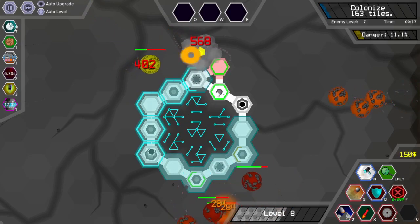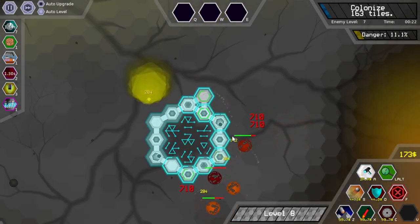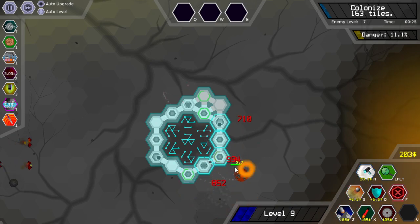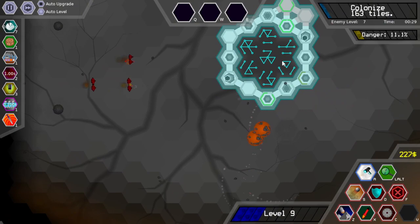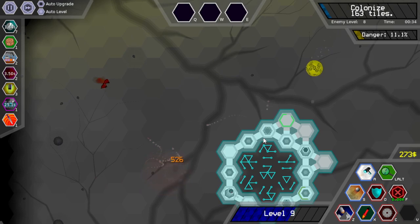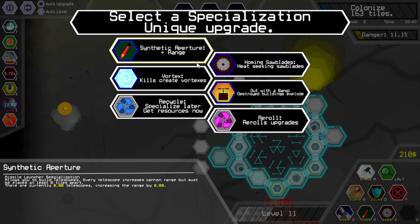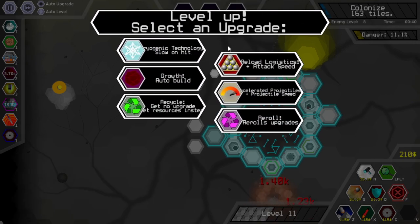Let me place some behemoths here and there. This behemoth can protect this one, this behemoth can protect the other one I suppose. I don't want to fully encapsulate the colonies mostly because I still need them to grow. I'm starting to figure out this whole YouTube thing, which is nice. Oh, I love homing saw blades — let's go for that!